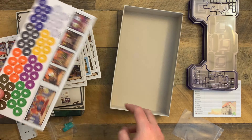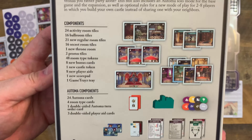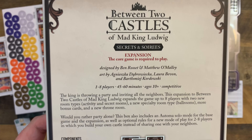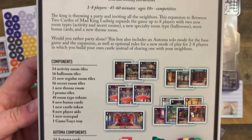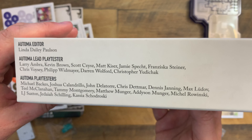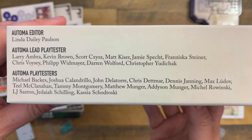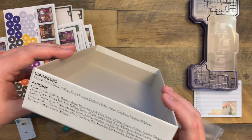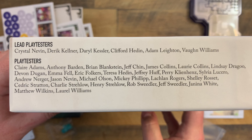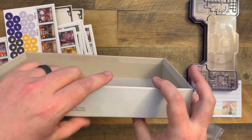We're going to go ahead and see the back of the box. One thing I forgot last time that you guys let me know was I didn't capture the names. So we got Automa stuff here on this side, and playtester names from the base game right there. And nothing on that side and nothing on that side.